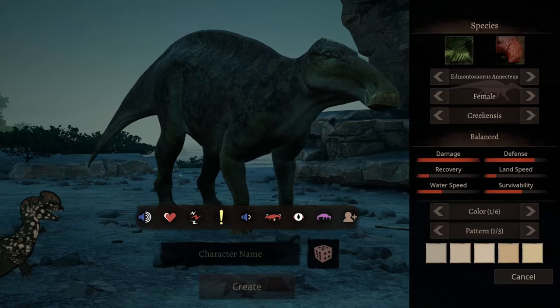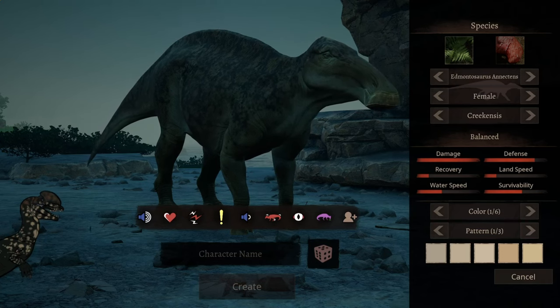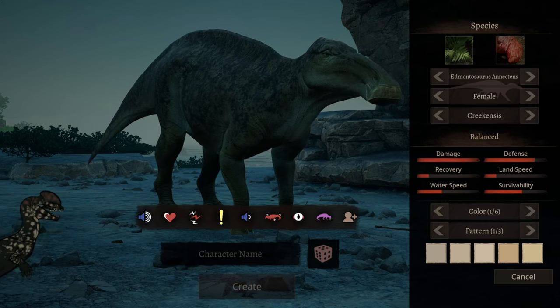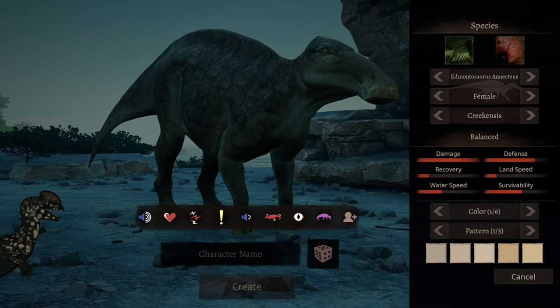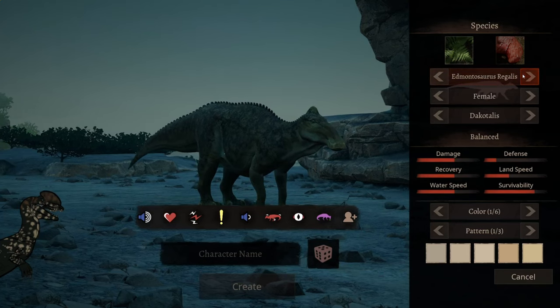Hi everyone, it is MamaWillowGaming here, and another mod has literally just dropped! So, we have the Edmontosaurus Annectens, I believe, and then we have the Edmontosaurus Regalis.